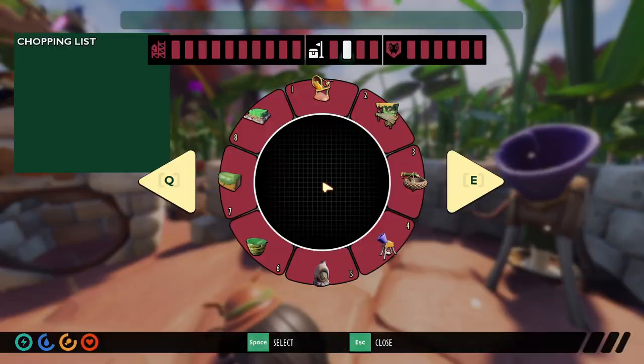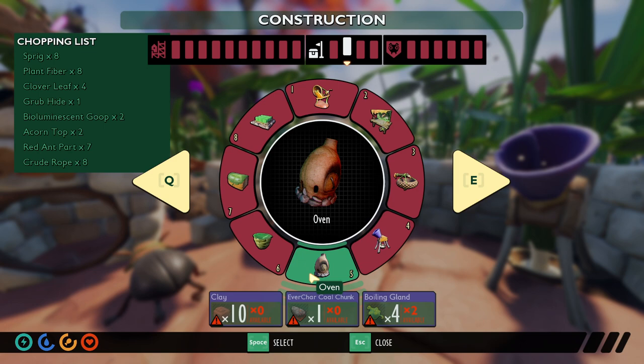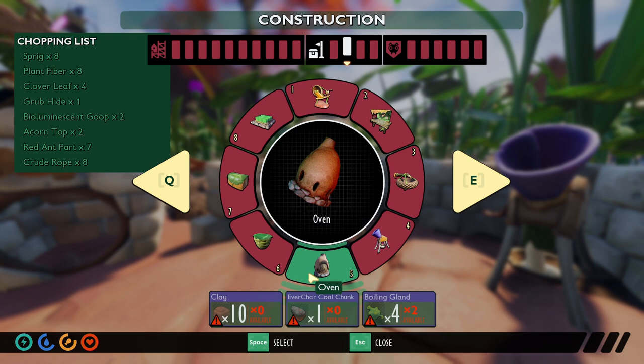To craft the oven, you're going to need 10 clay, 1 charcoal chunk, and 4 boiling glands. Clay is very easy to get. Boiling glands you get from Bombardier beetles. And then the charcoal chunks you find over by the grill. If you're not familiar with where to get those, I will leave a link in the description below — I have a video that shows you exactly where they are. There are currently 4 in the game, and they do respawn periodically over time.